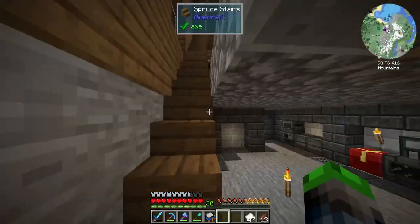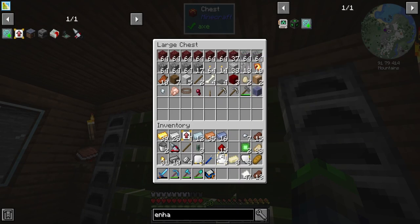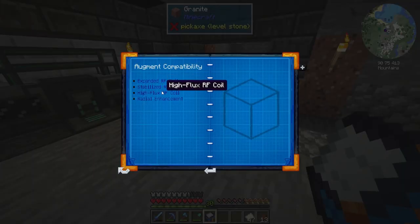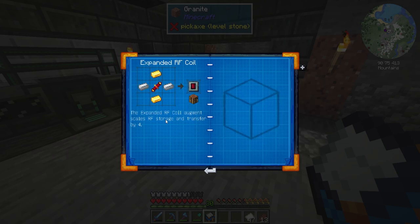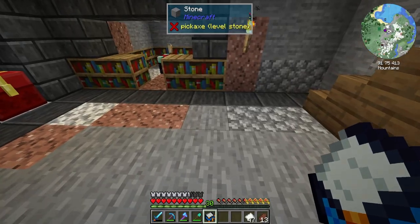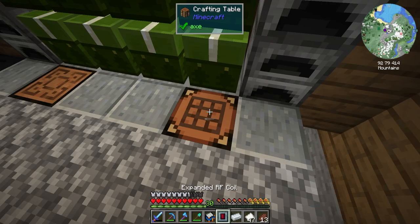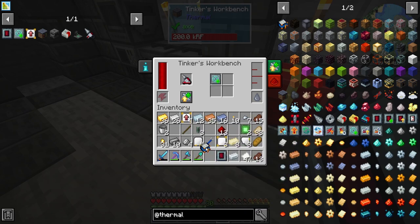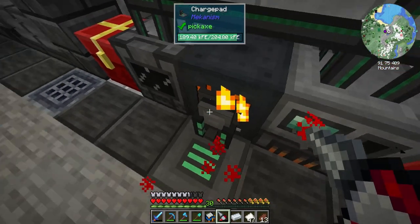Whoever suggested the Flux Bore in the comment section, thank you so much! Looking at the augments: stabilized RF control, high flux RF control, RF storage, expanded RF coil - this will hold more power, super easy to make. We go ahead and put this on our tool as well. Now this holds 160,000 RF - perfect!